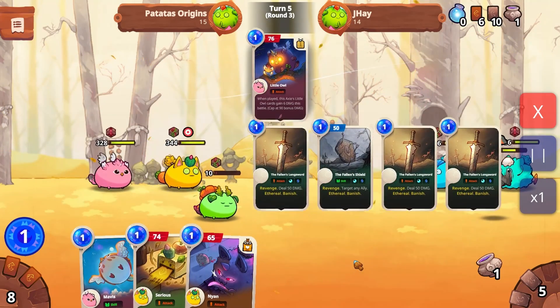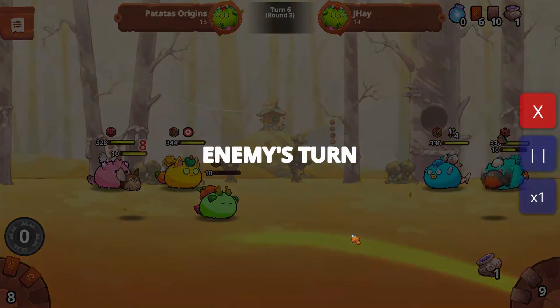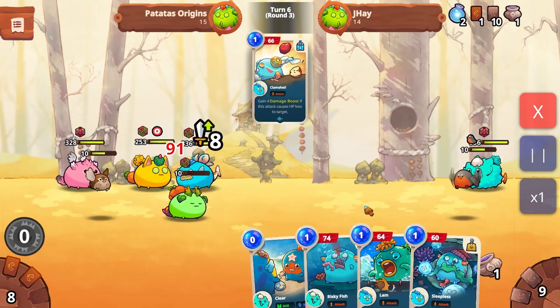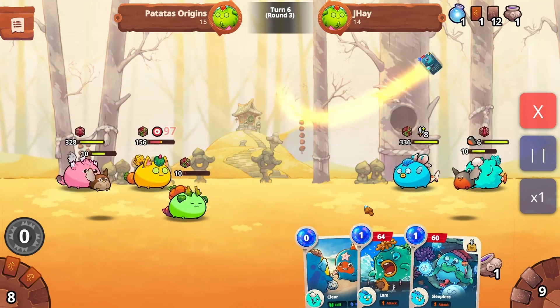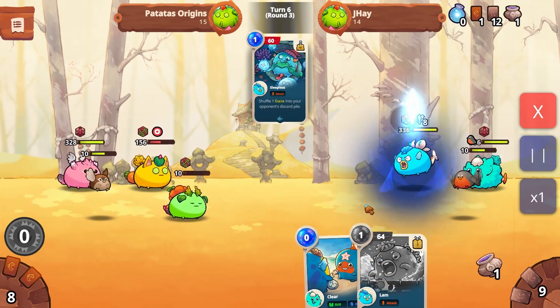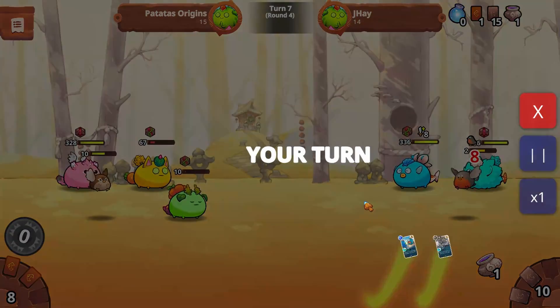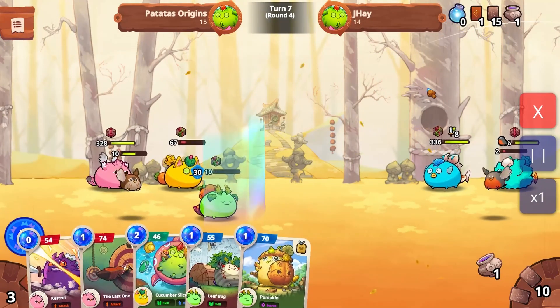On the other hand, during my turn, instead of using Sirius — which would damage him more — I chose to use Cactus, because at this point my priority was to divert the damage and keep my plant Axie alive for at least one more turn. That turn is crucial, and you will see it right here.